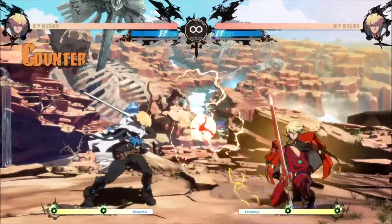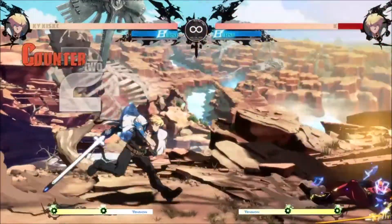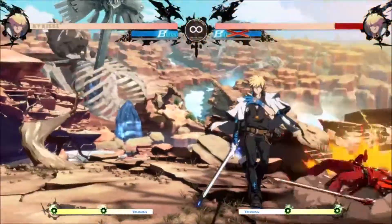Ky is a very straightforward character. He wants to get knockdowns, pressure the opponent, and loop that situation. He has good pokes and anti-airs, and is generally very good at controlling the opponent's movement.